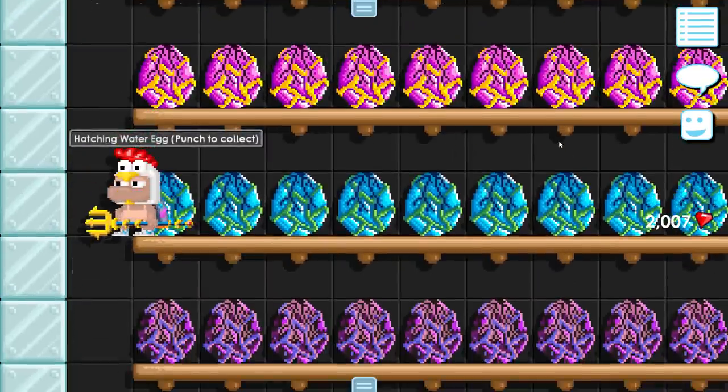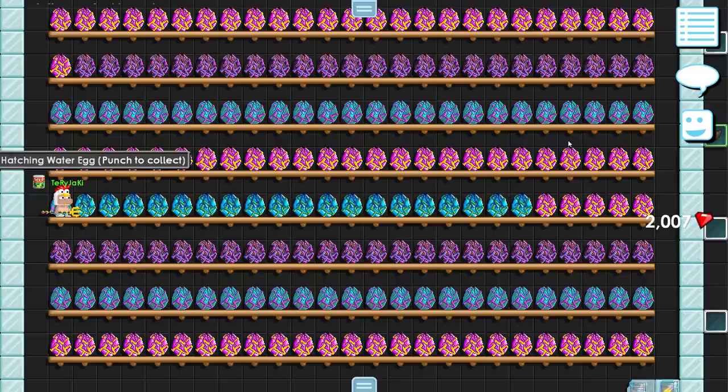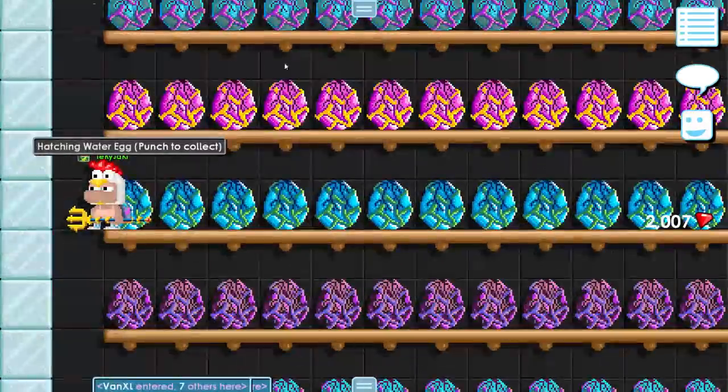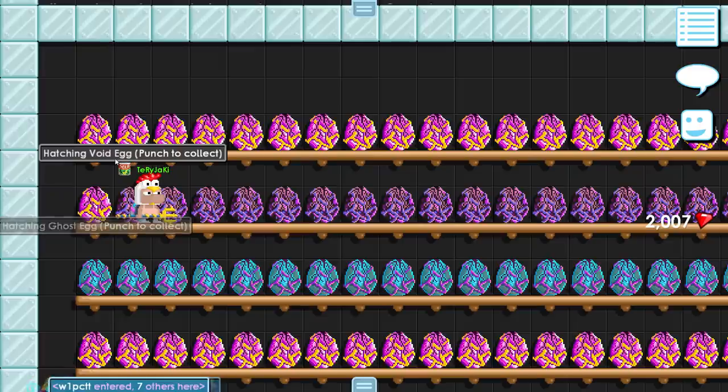I have no idea how many world locks I spent, but we have a lot of dragon eggs. 200 motherfucking dragon eggs, dude. 80 of the dragon eggs are euphoric dragon eggs, only 20 are water dragon eggs, and the ghost and void eggs are both 50.